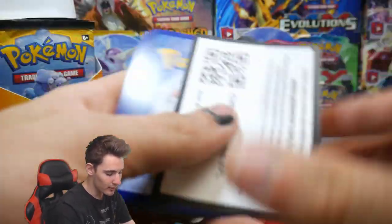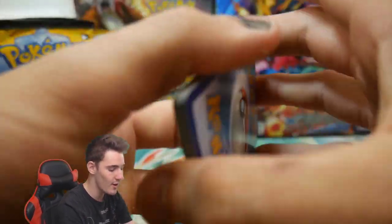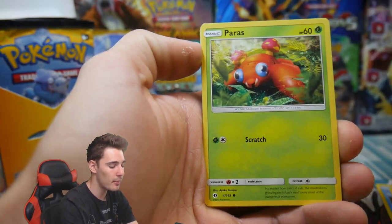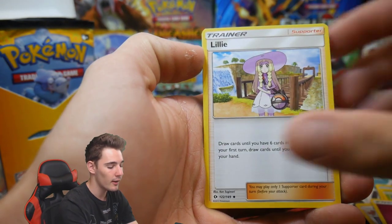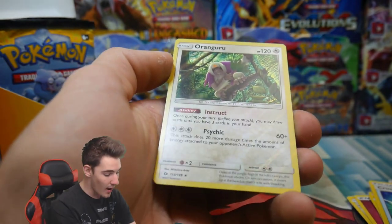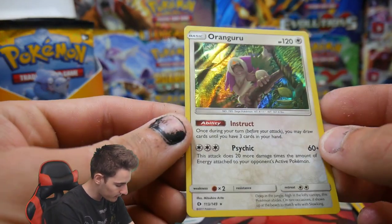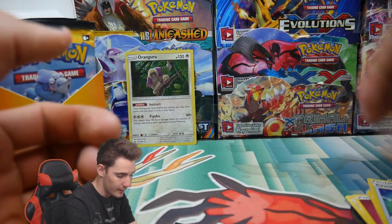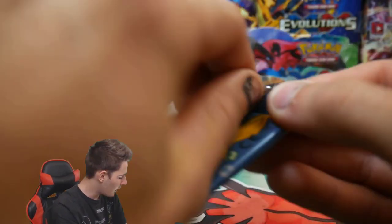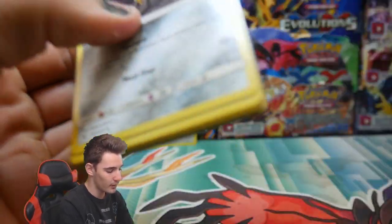I've been wanting to do this for so long. There is the first code card of this new series. We have a Duptyer, a Bonsly, Lilipup, a Paras, Fero, an Energy, Lily, a Herdier, a Crushing Hammer, Rare Candy, and a HoloFoil Oranguru — almost a regular rare, a HoloFoil Oranguru for the first pack. That is epic. I am actually so hyped for this.